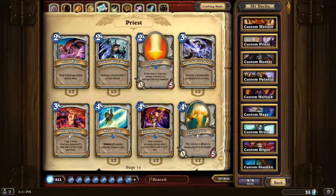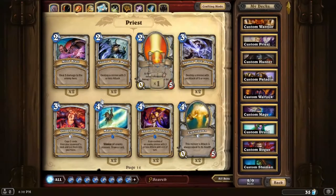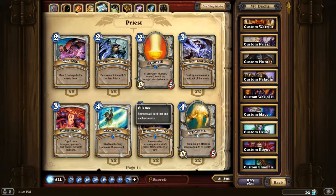Priest deck. This is where we've had a bit of change. I've finally got a Lightwell, which is one of the most annoying things in the game. If you just get this out early on, noobs will just ignore it and then it'll sit there healing everything back up again and they don't know what to do. Mass Dispel - silence and draw a card. Pretty damn good. I'm not sure if it's better than Spellbreaker or not.